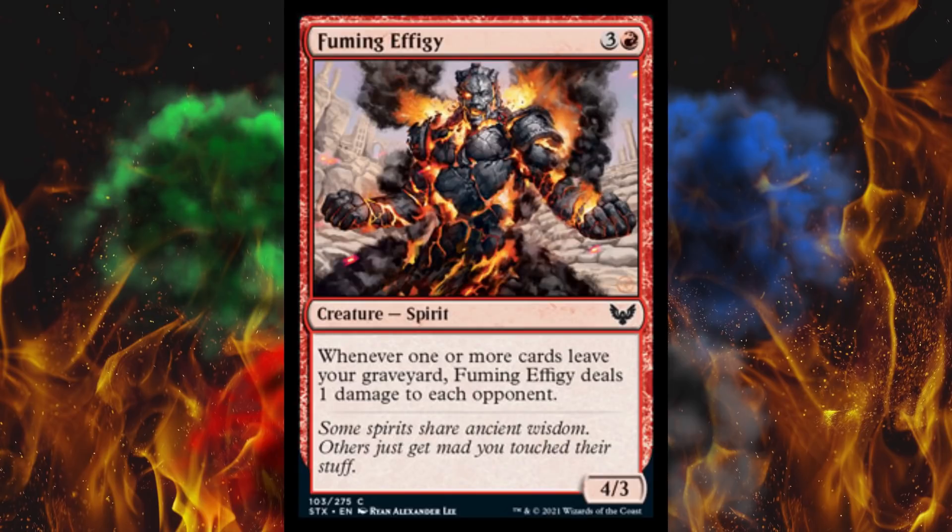Fuming Effigy is a Red Spirit, 4/3/4. Whenever one or more cards leave your graveyard, it deals one damage to each opponent. That's the second one of those effects we've seen, and we already have a six-cost colorless card that can remove cards from your graveyard one at a time. I don't think this effect will be anything though.